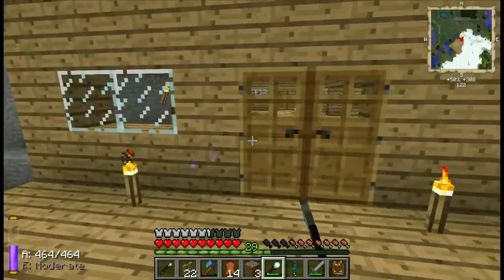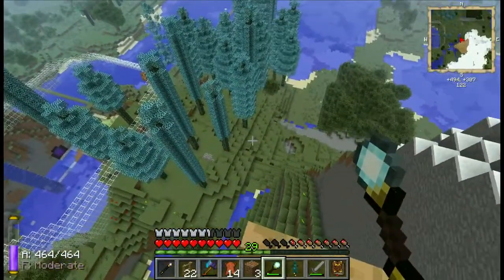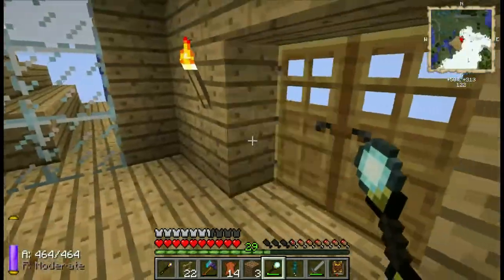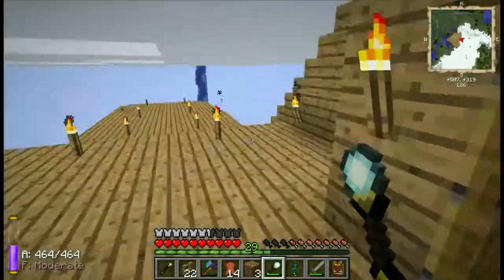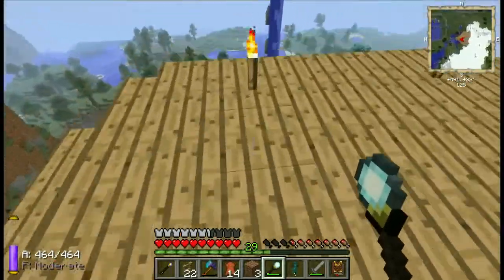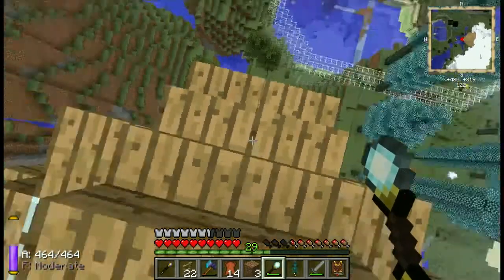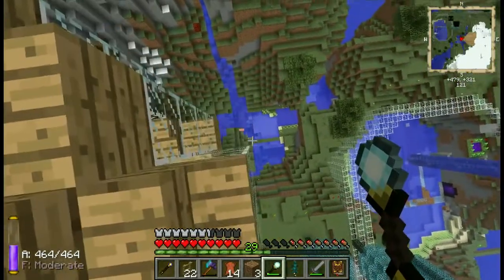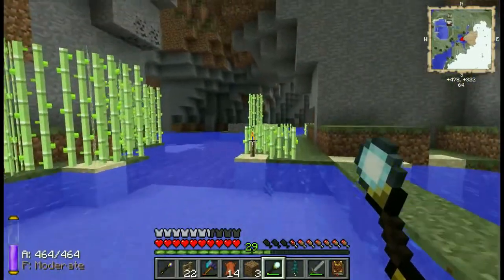I'll leave the bridge to an energy core here because I don't have a wrench to pick it up. The energy conduits are there as well — I can't pick them up without a wrench. Oh, I've got a wrench here — I'll bring it over so you can pick up that stuff too.